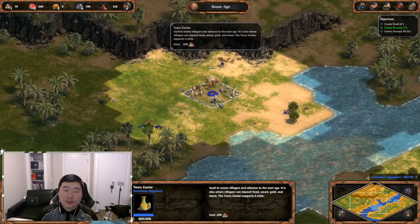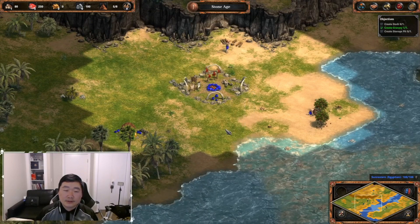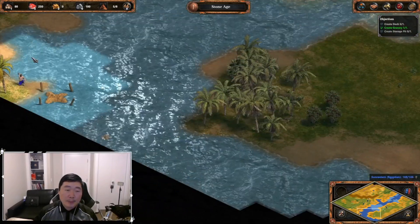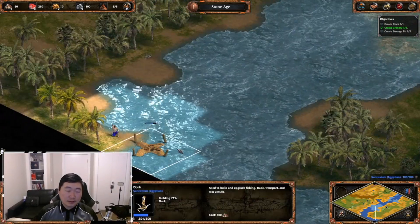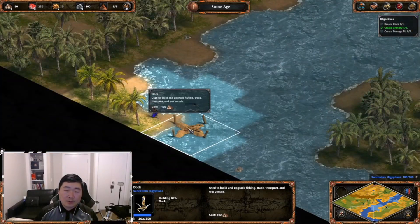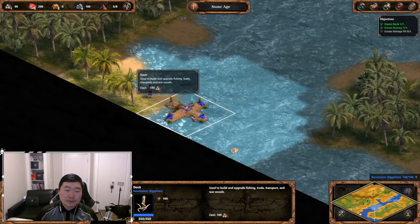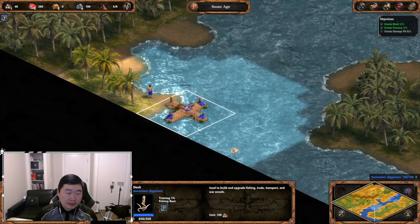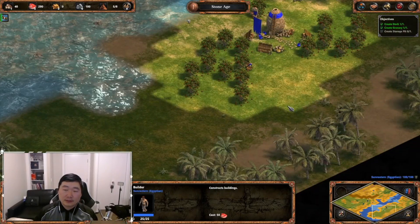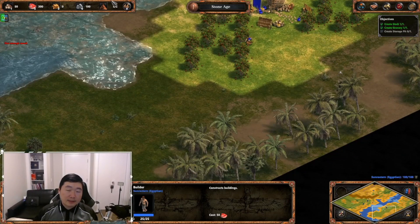Nice, you can scroll in! That's pretty neat. I like that — I didn't know you could do that. That's super sweet. Once we explore this part, yes, you can build boats, which is great. Perfect. Let's build the storage pit. This is our last thing.